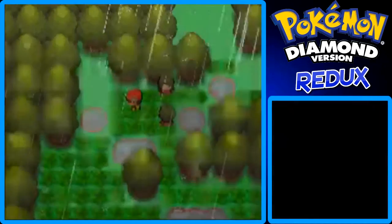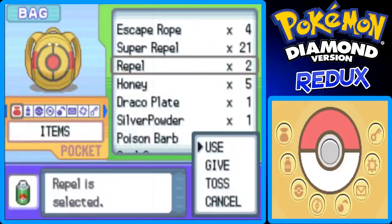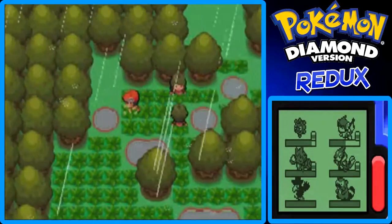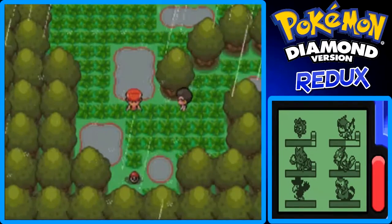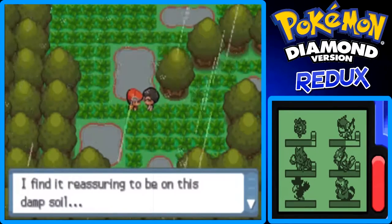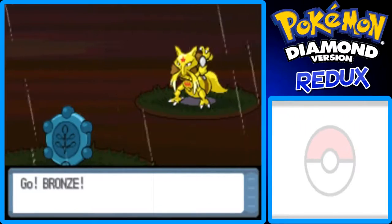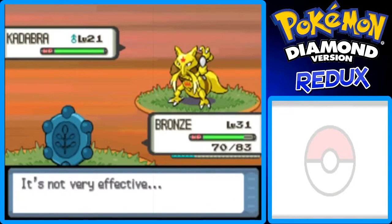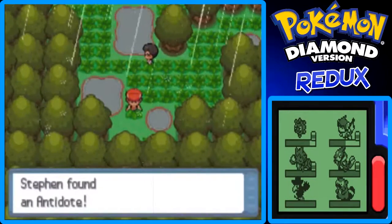Bronze grew to level 31 in the last battle, which is pretty cool. There's a Scientist trainer who has something like a Kadabra, so I used Bronze's Payback move to hopefully win the battle. My strategy with Payback did help, so that's good.